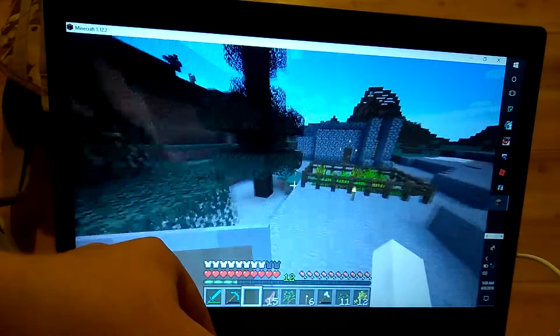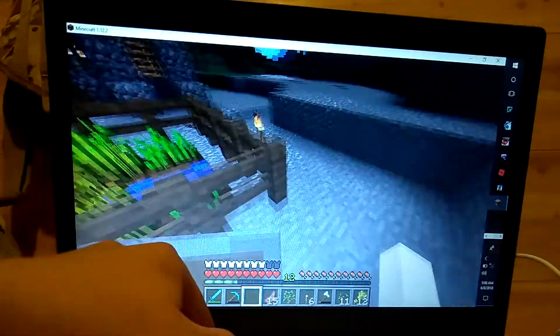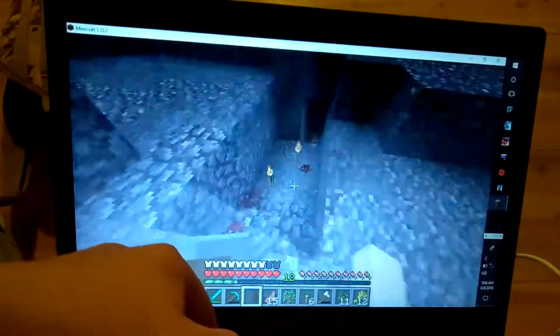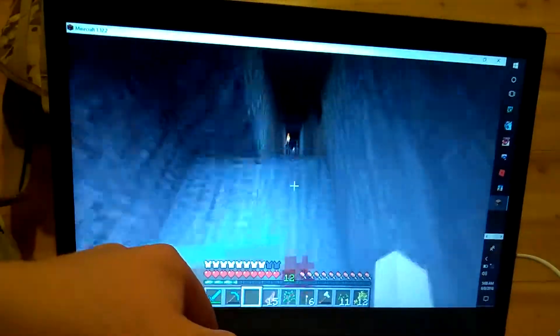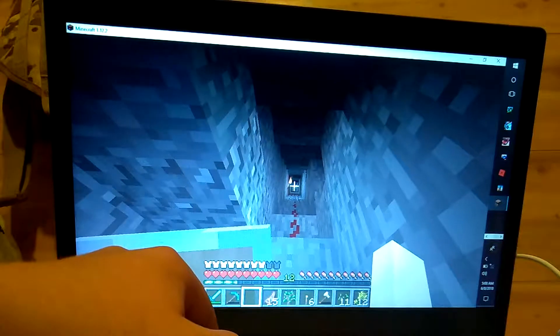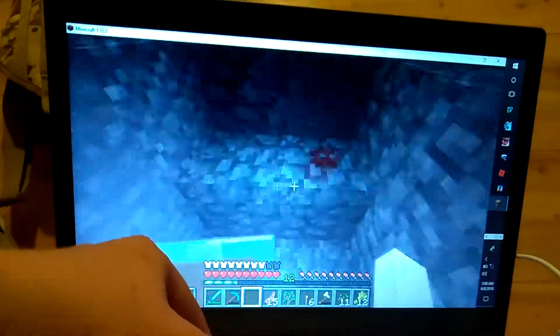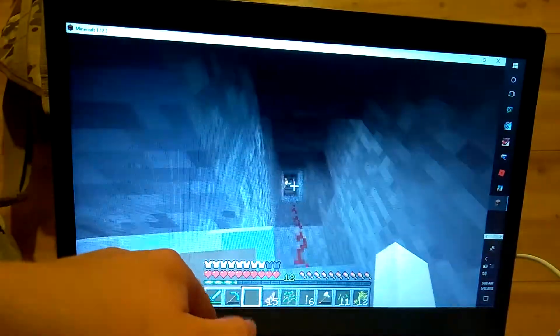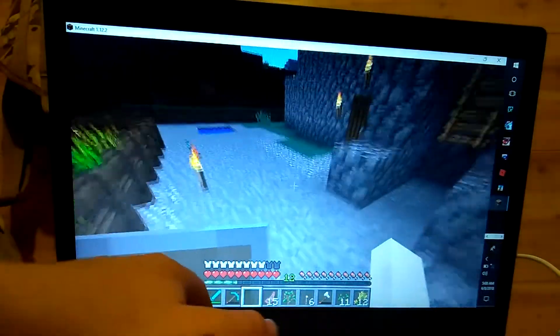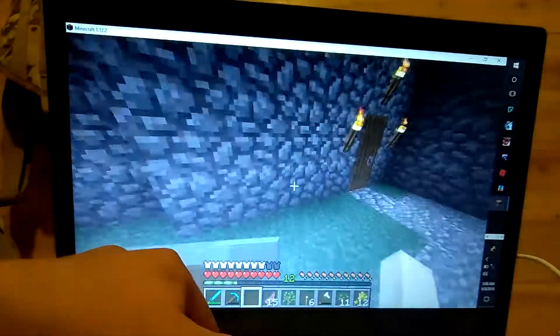We've got our food over here. We've got my farm meat and bread. We've got redstone right here to make it look like blood. And we've got that mine all the way down there, and then it turns and goes more deep.